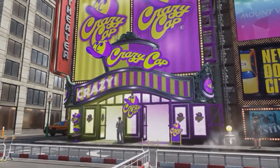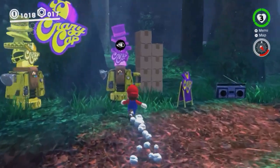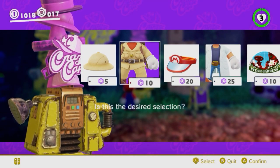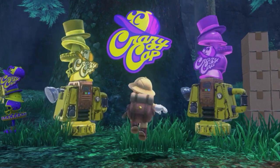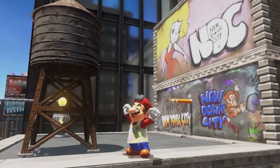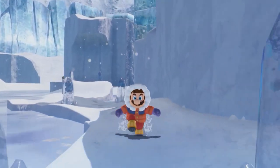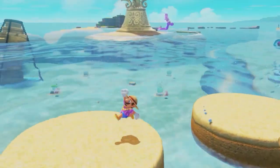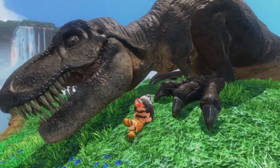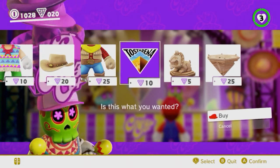Also, the game world is home to a franchise of shops called Crazy Cap. There you can obtain outfits and other stuff with the coins you've collected, then customize Mario's look. Some outfits are thematically tied to the kingdom you're in or to a game from Mario's storied past, so don't be afraid to play a little dress up. And don't forget to let the Odyssey in on the action with decorative stickers and souvenirs from Crazy Cap.